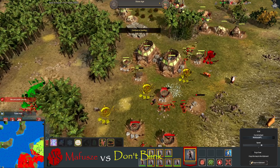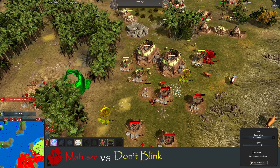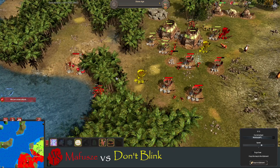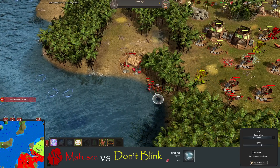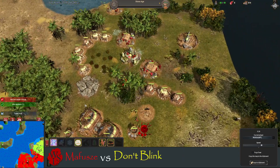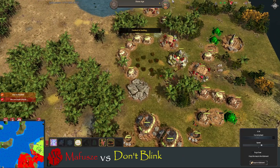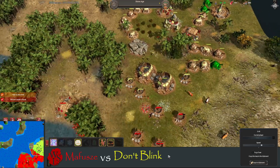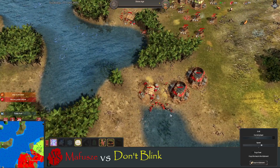The bulwarks are up and running for Mafusha. Don't Blink has reacted by putting his own bulwarks down. Look at that — he's even trying to get the fish that's close to his enemy's base. Mafusha has run out of food, kind of overspent here.